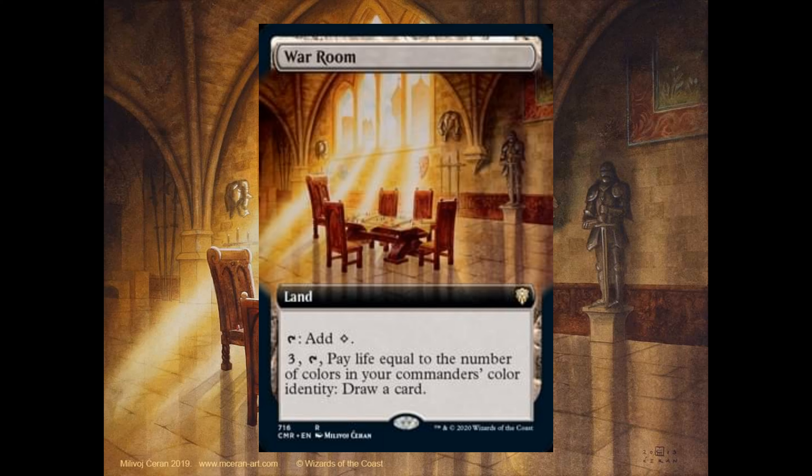War Room. Tap: add 1 colorless mana. For 3 and tap, pay life equal to the number of colors in your commander's color identity, draw a card.